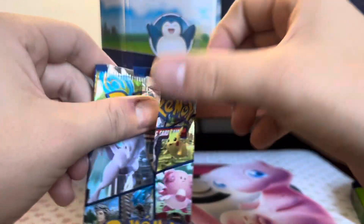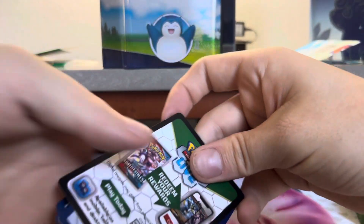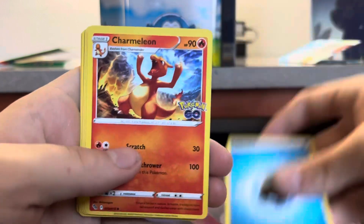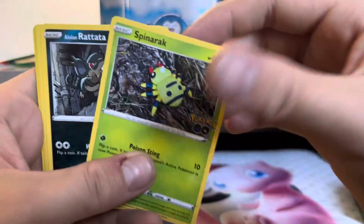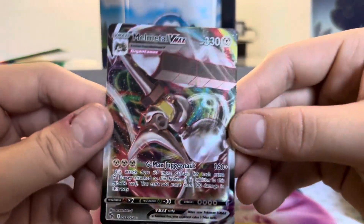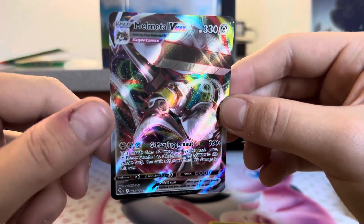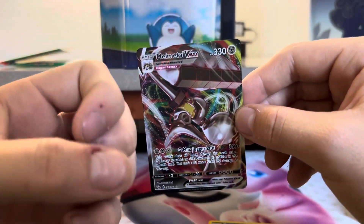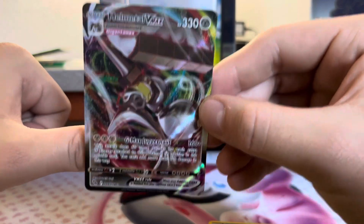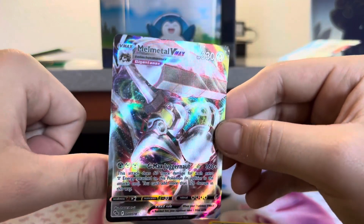Last pack, everybody! Water, Charmeleon, Pupitar, Candela, Pikachu, Spinarak, Rattata, Bidoof, Charmander, Tyranitar, Charmander — and a Melmetal VMAX! I just battled somebody. Sorry about my messed up hands by the way; they're getting pretty beat up — I've been working with my hands a lot. Sorry if that's kind of gross. Melmetal VMAX — somebody just swept my entire team with one of these on Pokemon Go. I have some PTSD looking at this card.